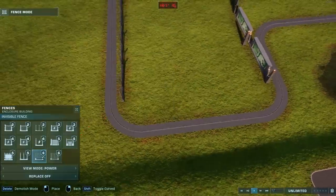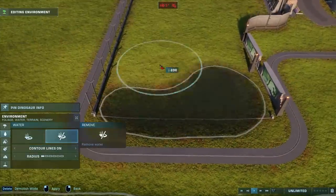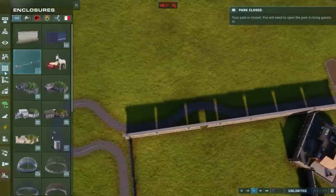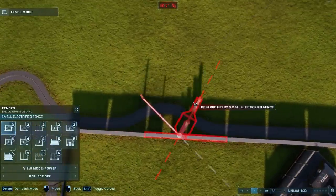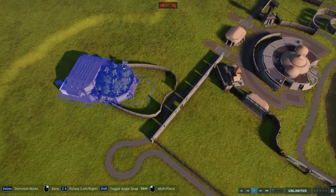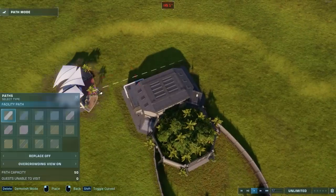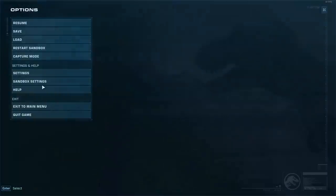Now I'm doing some invisible fencing on the Velociraptor habitat and hiding that in water, because controversially invisible fence isn't actually invisible. Then we're getting started on the perimeter of the Tyrannosaurus habitat — it's a little messy at the start, but you'll see where I'm going with this.